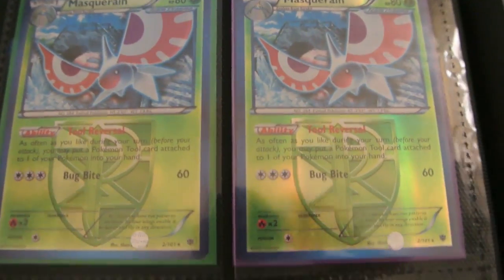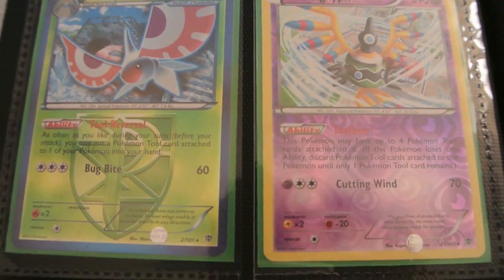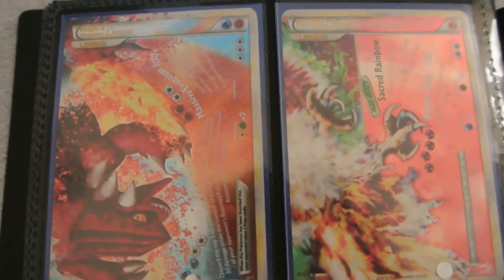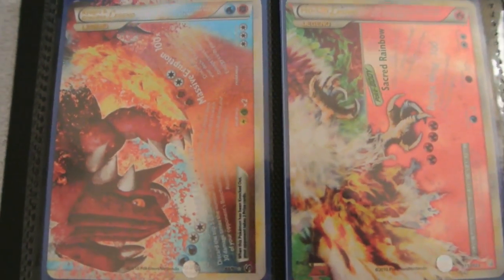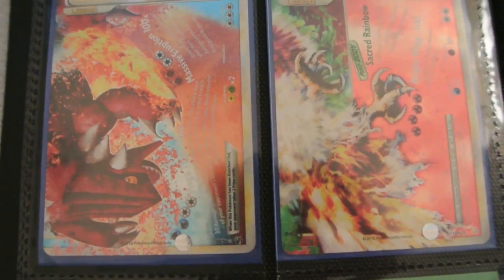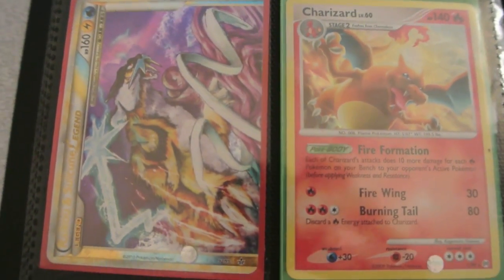Some Tool Drop deck stuff: some reverse Masquerains and a reverse Toolbox Sigilyph. Some Pokemon Catchers. Some Legend cards — we have the bottom half of the Kyogre and Groudon Legend and the Holo Legend, and the top half of the Raikou and Suicune Legend.